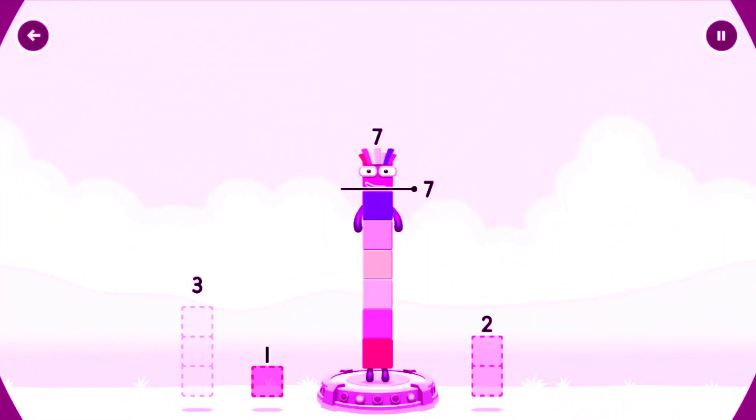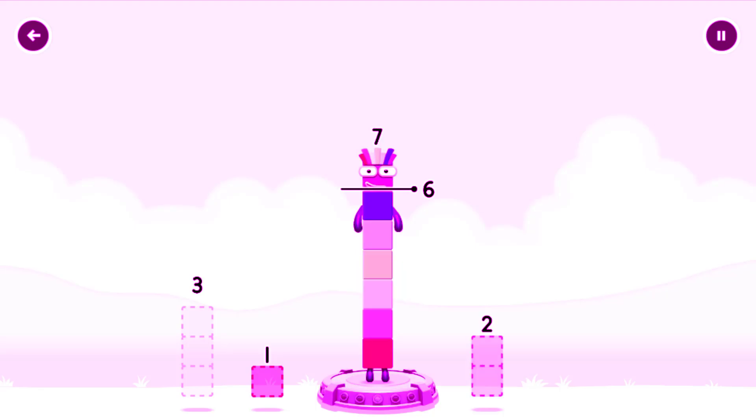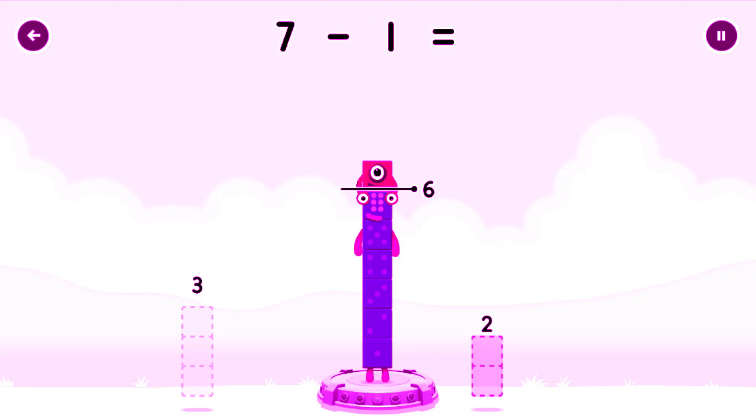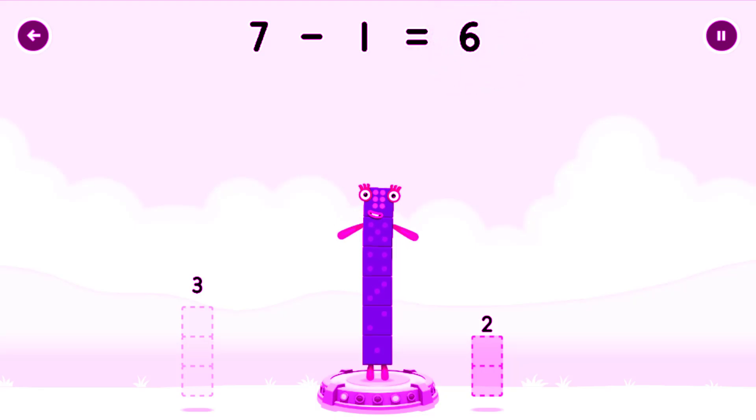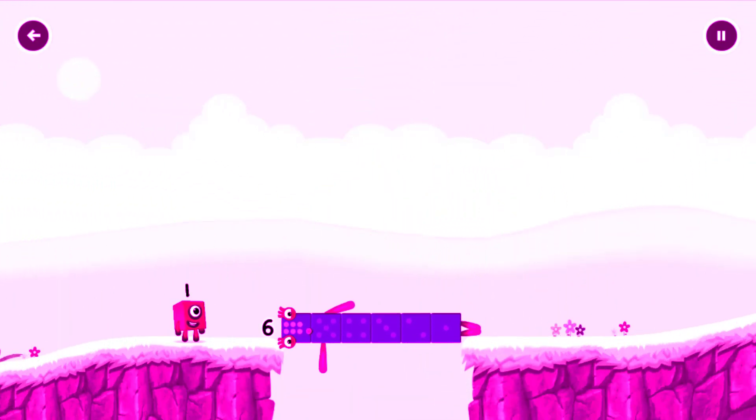Take number blocks away from seven to leave six. Try again! One — correct! Seven minus one equals six! Six! Well done!